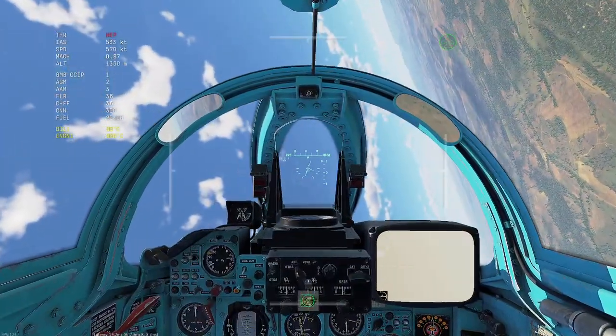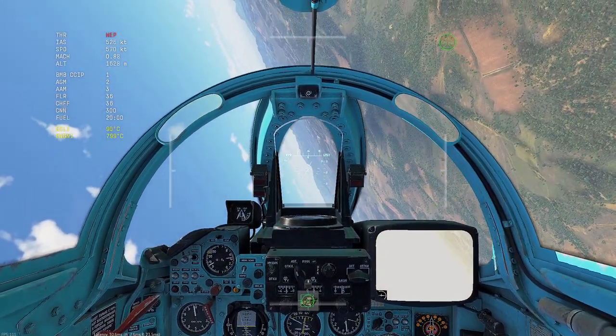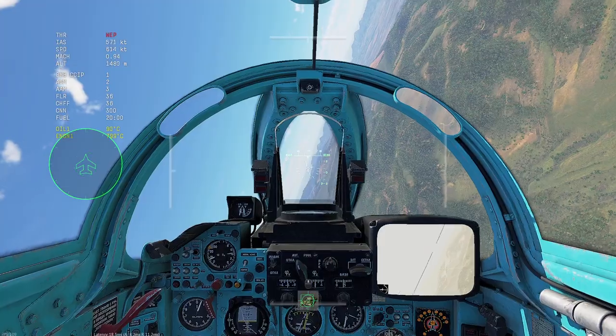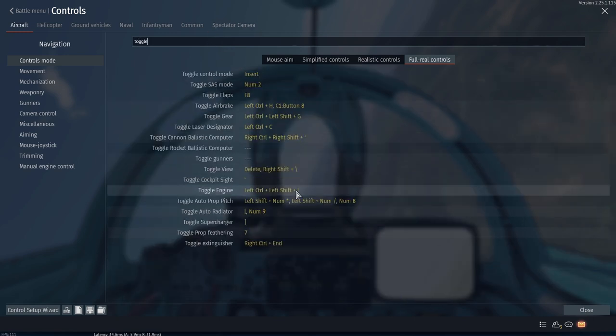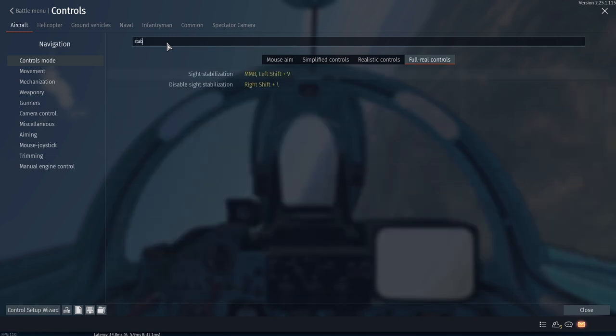What you want to do is go to the camera view, disable sight stabilisation, and have your laser designator on first. Disable sight stabilisation and quickly switch to copy view as fast as possible. The bindings I have are toggle view and go back to copy view — I've got right shift and backslash. Disable sight stabilisation is bound to the same key.